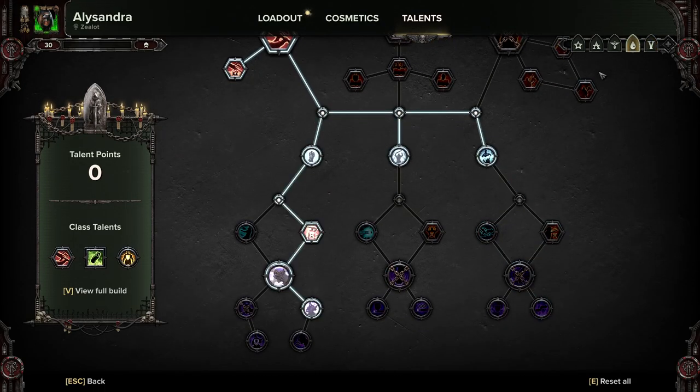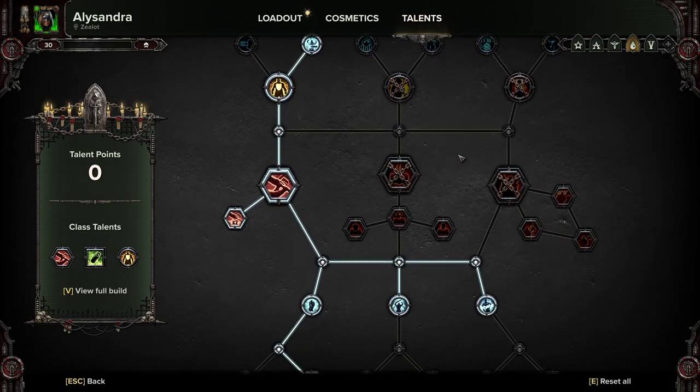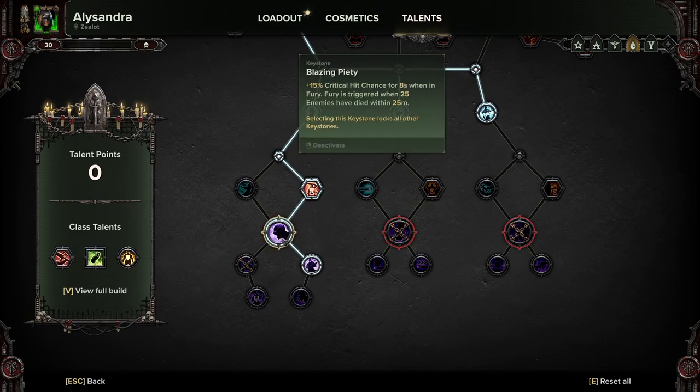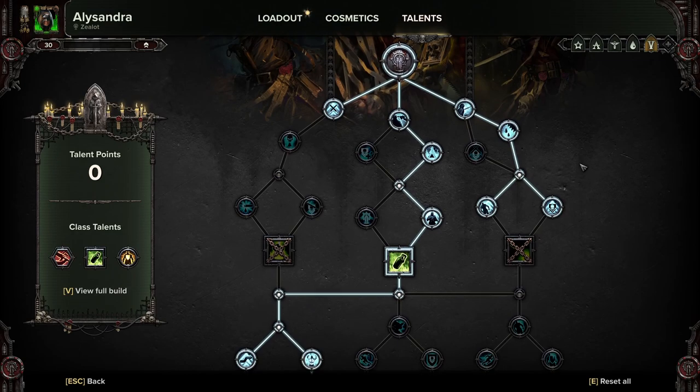There are the two builds. I'm just going to scroll through them again so you can see. So that is the first one — this is the Blazing Piety build. And this is the Inexorable Judgment build. I'll scroll through it slowly so you can copy it if you so wish.